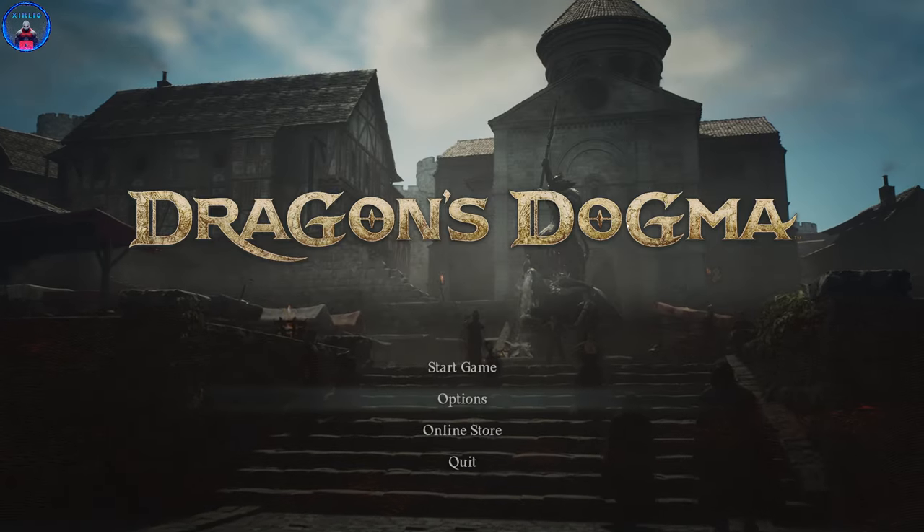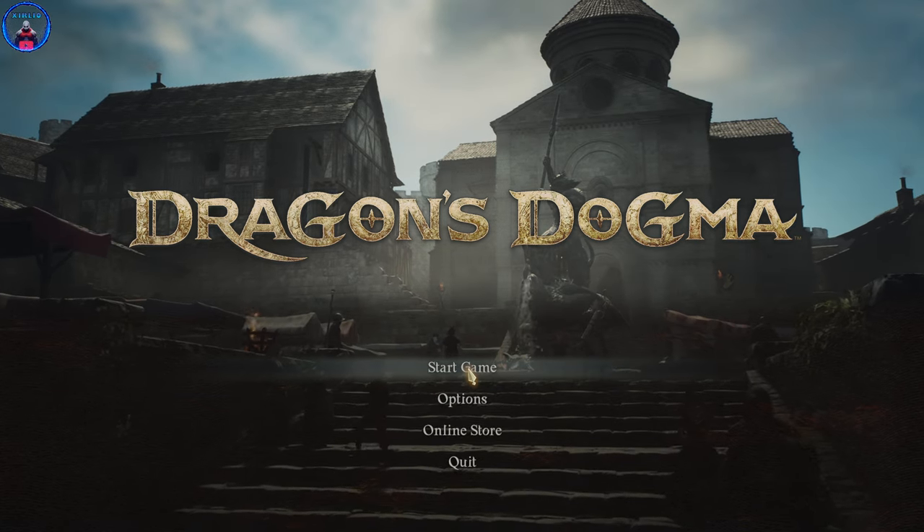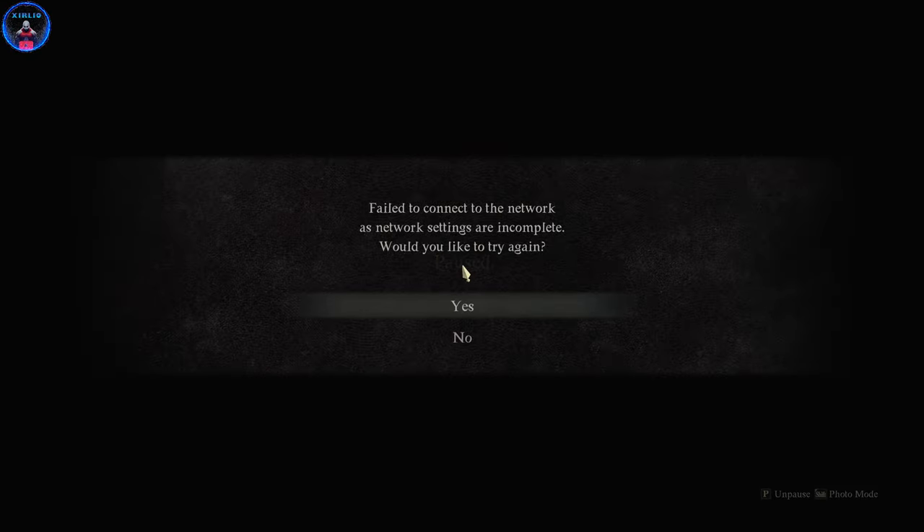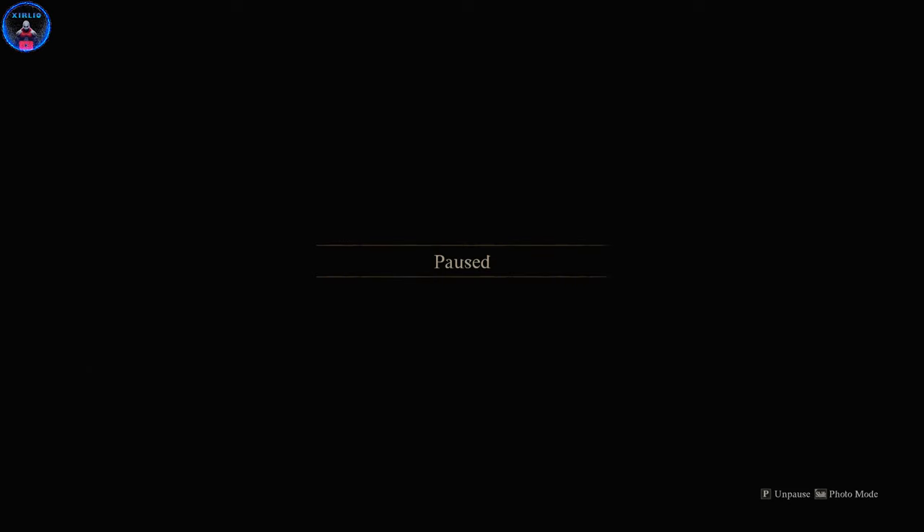Again, you delete those files and you can start a new game. Just make sure you do not have cloud saves enabled or you're in offline mode. If you're in offline mode you will be unable to access the online pawns. It's currently telling me it failed to connect, so I'll just click No. If you wish to play offline, you need to turn that off.